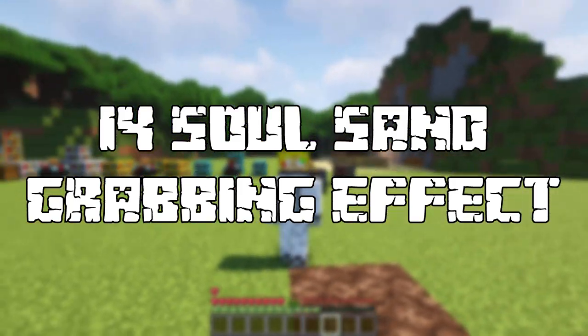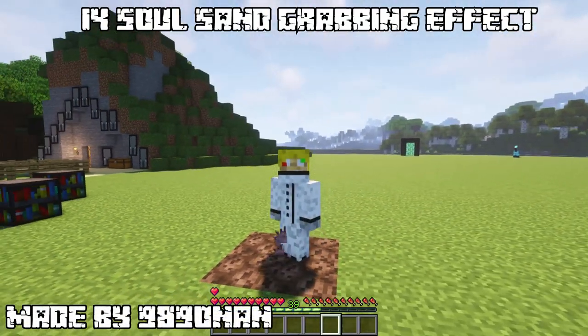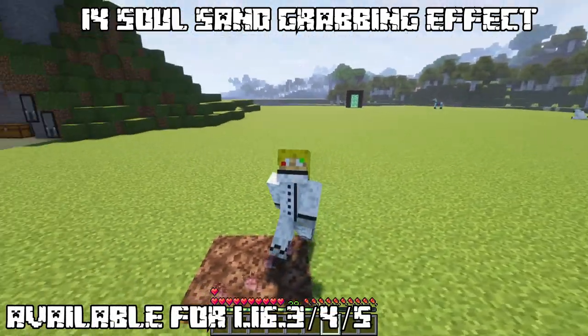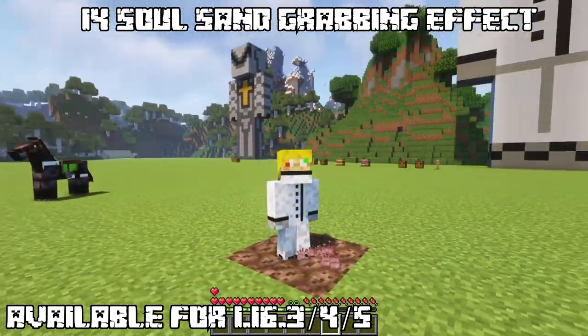Number 14: Soul Sand Hands. This is just a nice tweak to have. If you step on soul sand, literally hands of the dead souls will try to grab you — this makes it way more creepy.